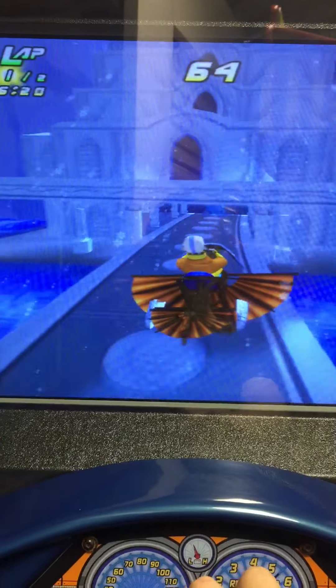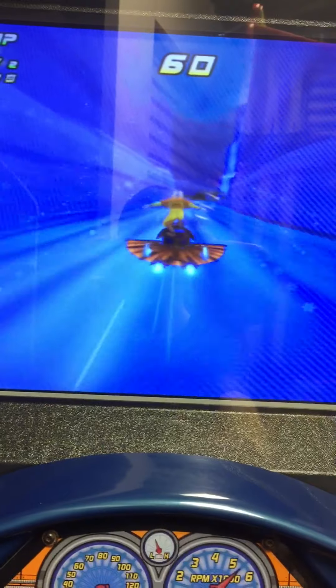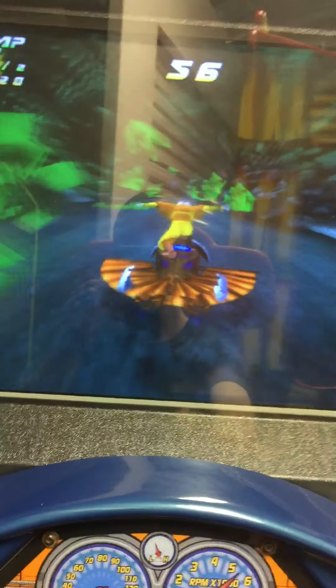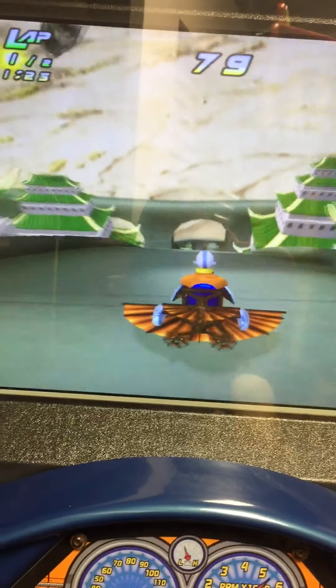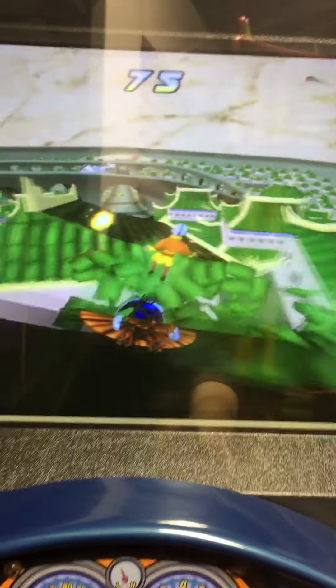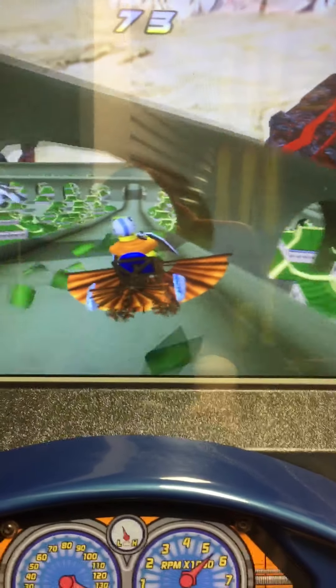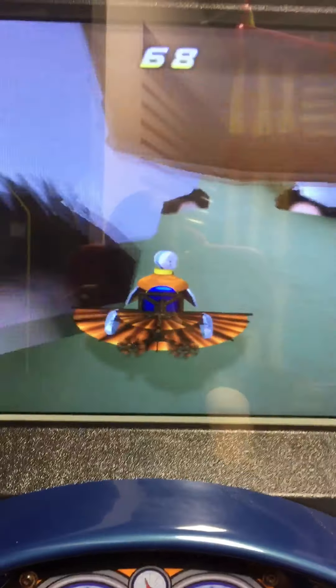Then we get bonus powers and we use the start button to activate them. It's kind of like Mario Kart — you like to power up. Pretty cool. Checkpoint — it adds more time to your race. You got the seeker with the start button, and you can see it shot that and it'll hit the next player in front of me. Then they crash and I'll pass them.